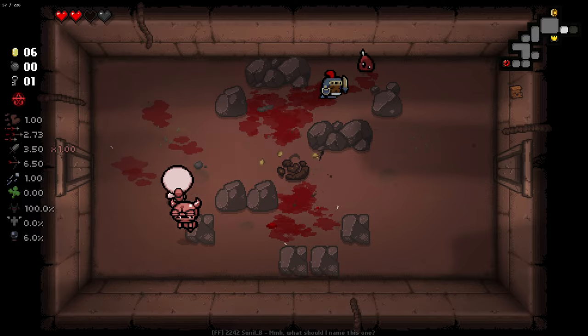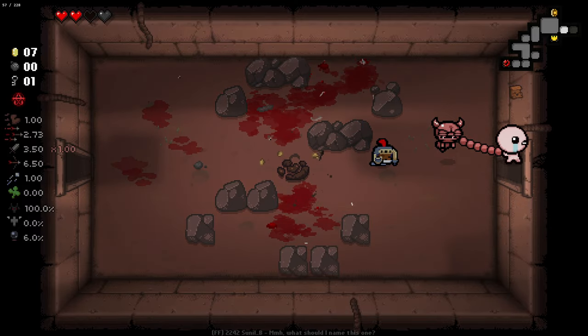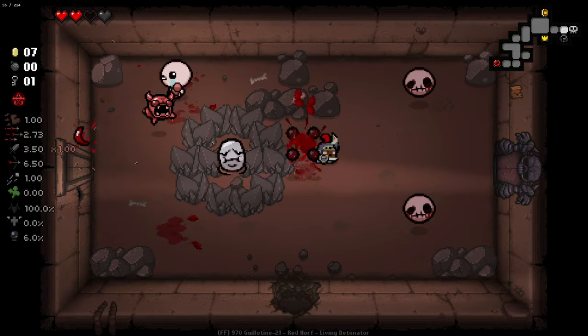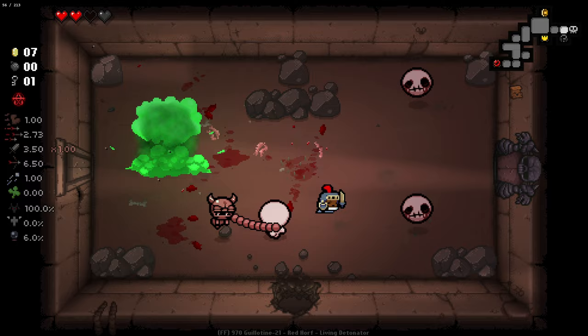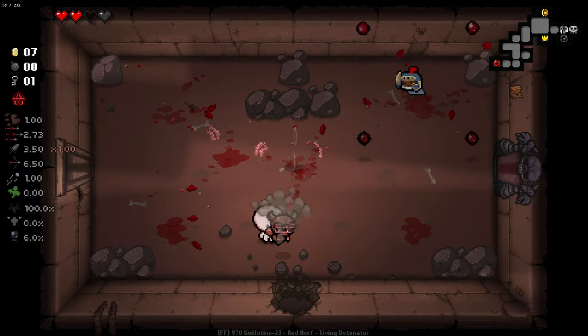That's a penny game — that's not a bomb. There is one boss item I will allow myself to pick up, and that's matchbook. If I get the matchbook from a boss I will pick that up, just because that will fuel our bomb economy and it will give us the matchstick.